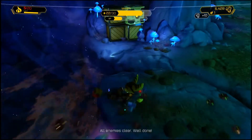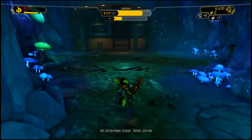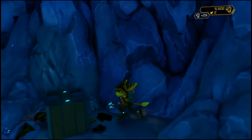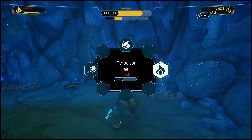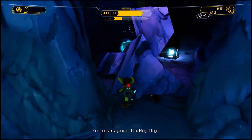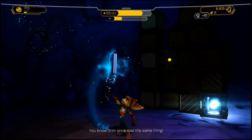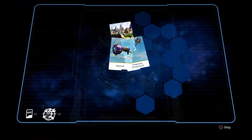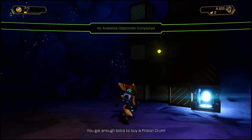All enemies clear, well done. I think I see a breakable wall here, so let's throw a grenade at it. 'You are very good at breaking things.' There we go — Grim once said the same thing. So we just got some more cards.